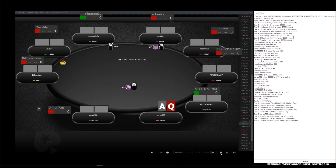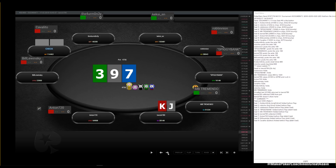King-jack offsuit — we defend of course. Nine-seven-three flop: I think he should have some check-backs on this texture. Actually, a higher c-bet frequency than on the eight-high board because he has more nine-x combos he can stack off — ace-nines, king-nines, queen-nines, ten-nines — and more draws like ten-eight suited, some jack-tens, or at least hands that can peel a raise.